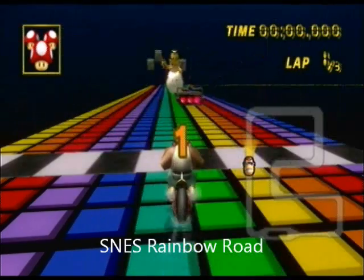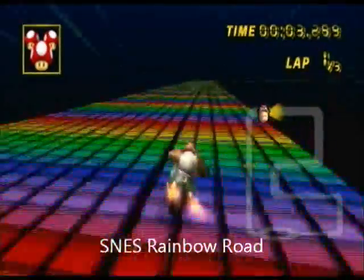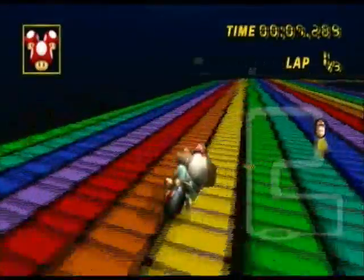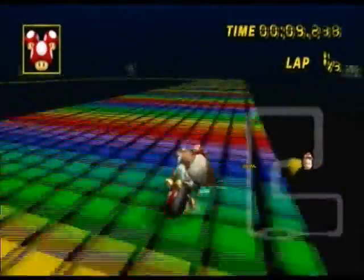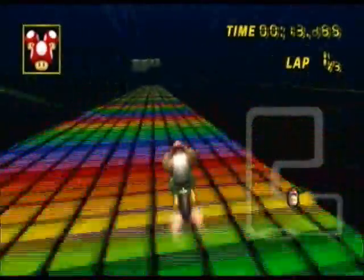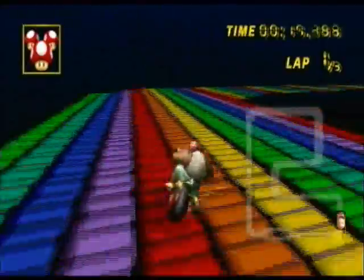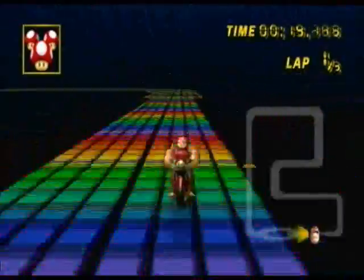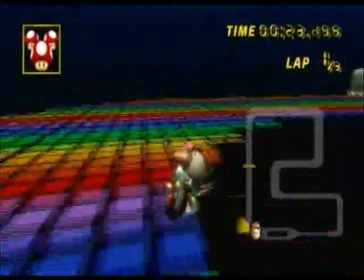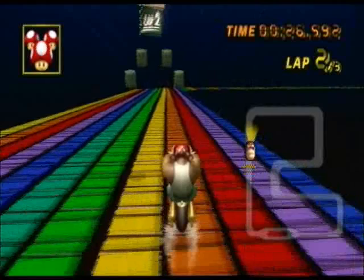Number 17 is Super Nintendo Rainbow Road. Mr. Bean made one of the first custom tracks which was a version of this, but it wasn't exactly like the original. This one is exactly like the original — it has the thwomps, and the road is the same size. What I like about this track is it's not too long — so many custom tracks are three or four minutes long, but this one's rather short. This ramp right here you can low-trick, though it's quite difficult.